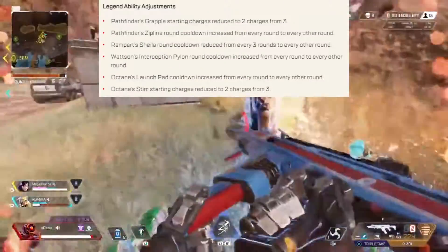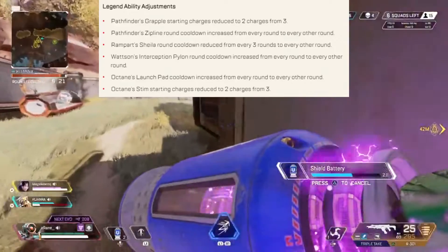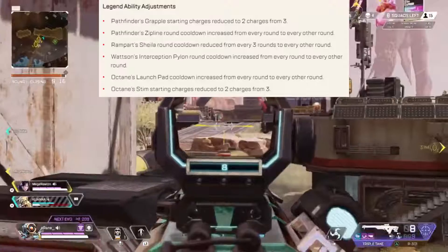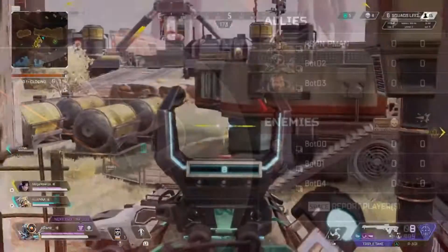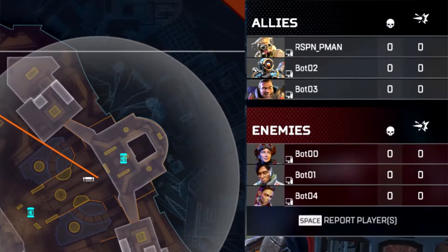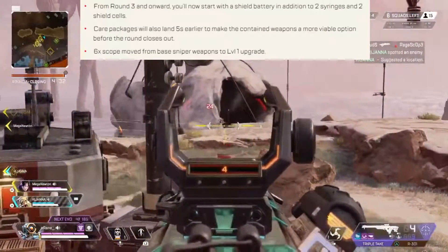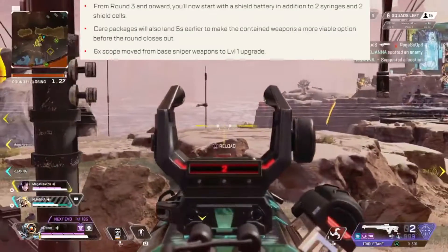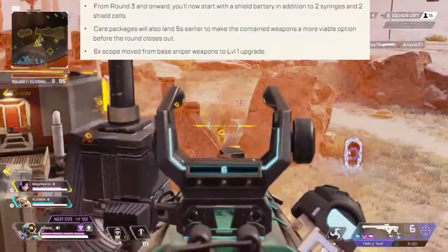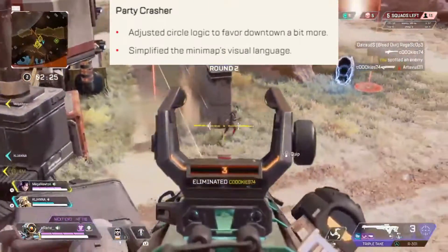Some adjustments to legend abilities in Arenas: Pathfinder will start with two grapples instead of three, and you now have to buy his ultimate every other round. This also applies to Rampart's turret, Watson's pylon, and Octane's jump pad — though Octane can now start with three stims instead of two. A scoreboard has been added to the map screen to track everyone's progress including enemies, and you can report players from the scoreboard menu. From round three onwards you'll get a free shield battery to start the round, care packages drop five seconds earlier, and the 6x sniper scope has been removed from snipers by default.